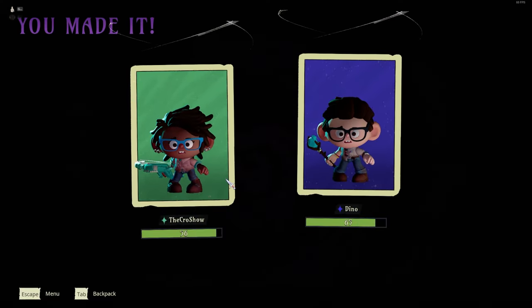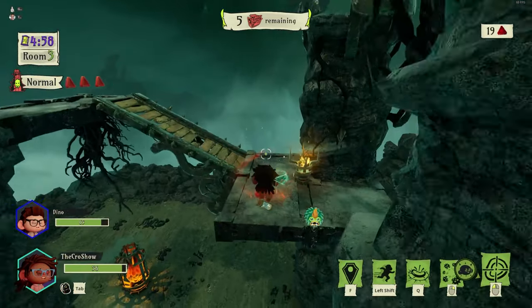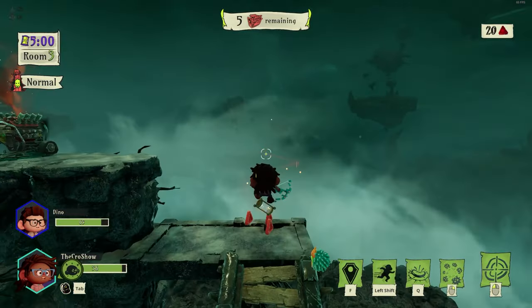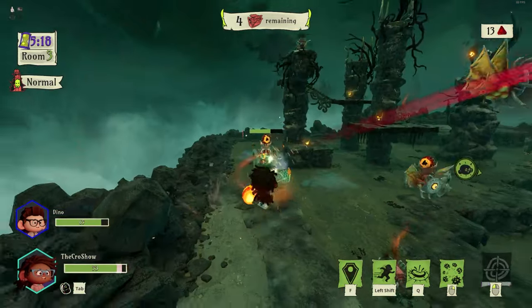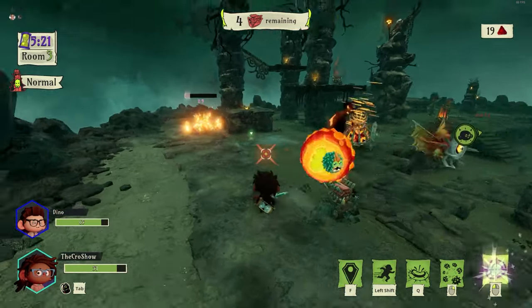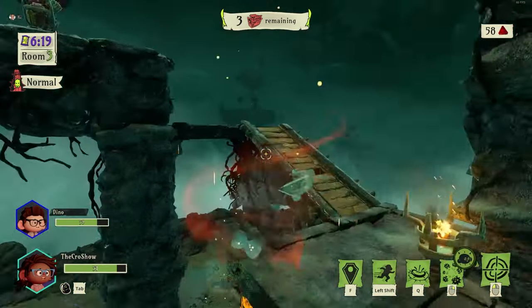Yeah, we all played on normal mode. Yeah, there was nothing available above it. All right, I'm at this tower. You can dash in the air. That thing torched me. It's okay. I like this little companion dude, he seems to be doing a lot for me.